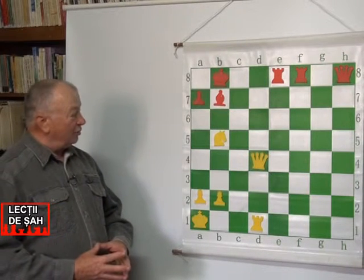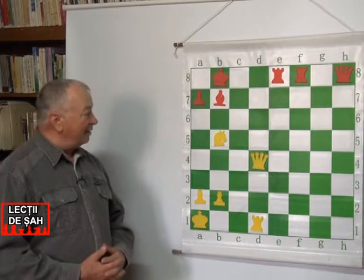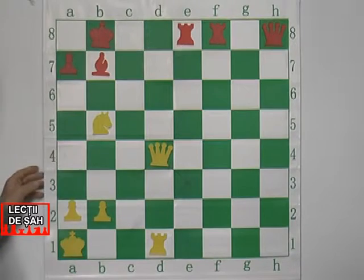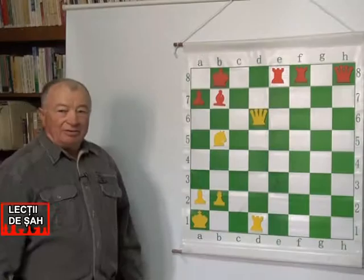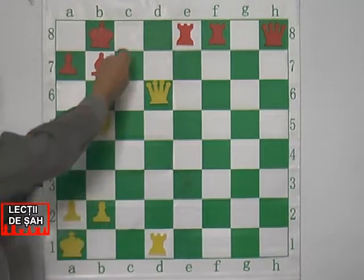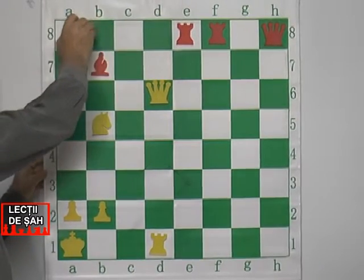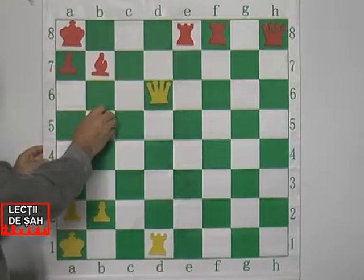Se vede că negrul are un avantaj material substanțial față de alb, dar din fericire albul este la mutare. Prima mutare a albului va fi cu dama din D4 la D6, dând șah. Regele ar putea să mute în C8, dar dacă vine în C8, sigur va primi matul în C7, și atunci el este obligat să mute în A8. A doua mutare a albului va fi un șah cu calul în C7.